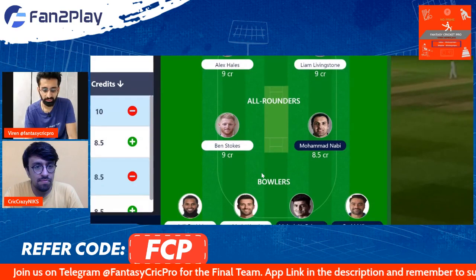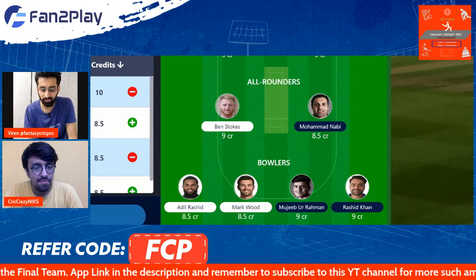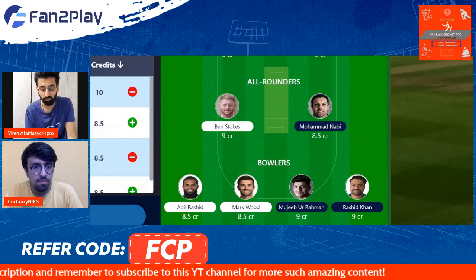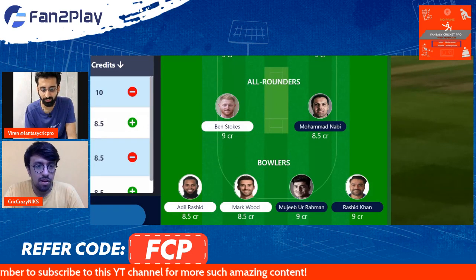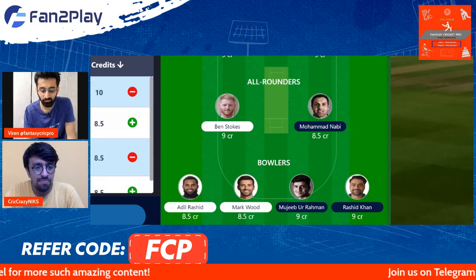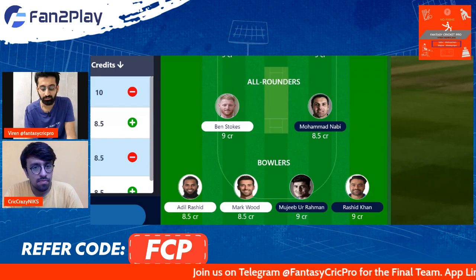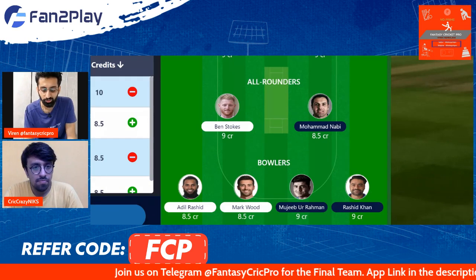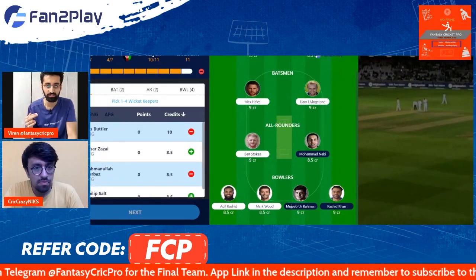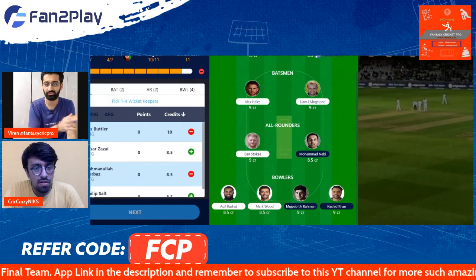Talking about the pacers — here we go towards the all-rounders and bowlers. Ben Stokes and Mohamed Nabi in the all-rounders for us. Mohamed Nabi also showed some really good form in the practice games with the bat, so that's a good sign. The four bowlers we have gone with are Mark Wood and Adil Rashid, both of whom will be a handful, as well as Mujibur Rahman and Rashid Khan. We have left one slot here — Nikhil Bhai, who do you see in that 11th slot? Is it going to be an England pacer or extra batting ammunition?